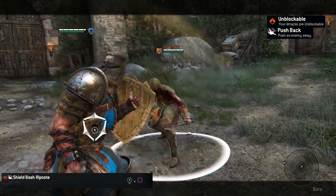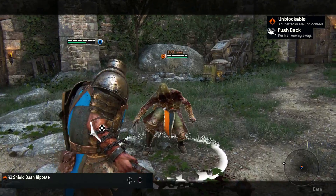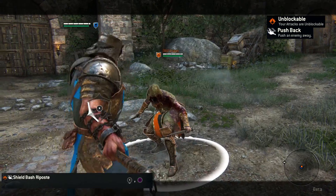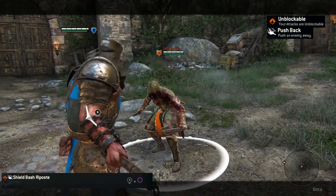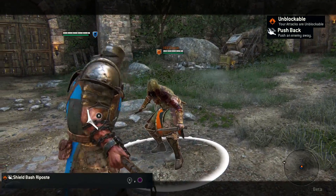Shield Bash Ripost starts in Full Block Stance and ends with an Unblockable Shield Bash. Like I mentioned earlier, Full Block Stance can be used to escape from tight situations. If you are locked in by a group of heroes, Shield Bash one of them to create an opportunity to get some backup or run away.